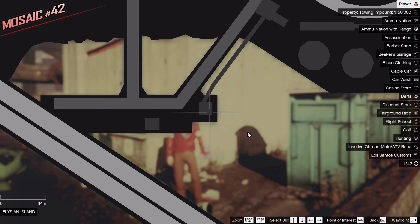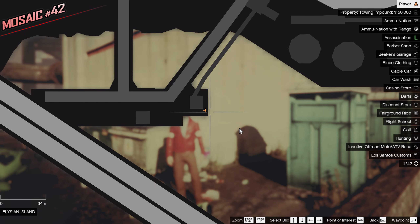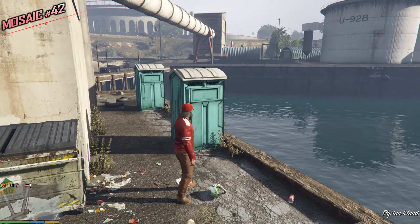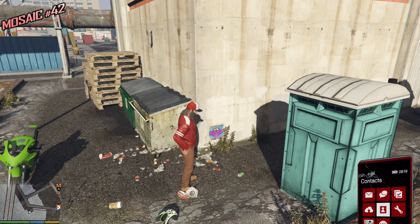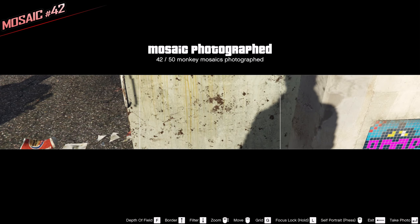This one is not difficult to find — we have two big structures here and three balls in the background, close to the docks, close to the water. We have two port-a-potties and a bunch of dumpsters. Let's take a picture — pretty easy spot to find. You should have no issues once you get here, at least I didn't.